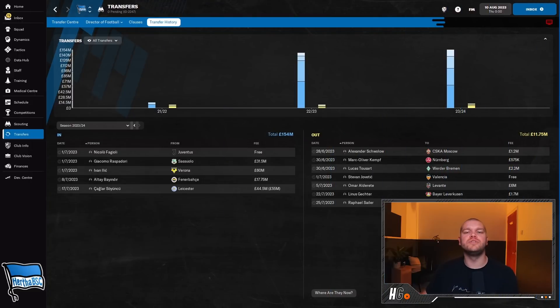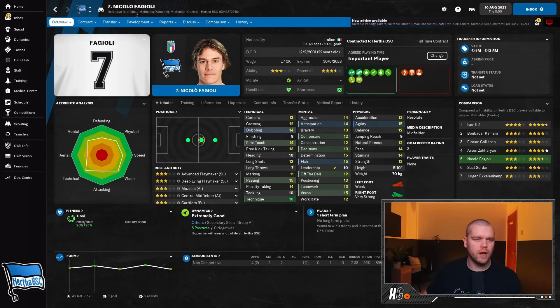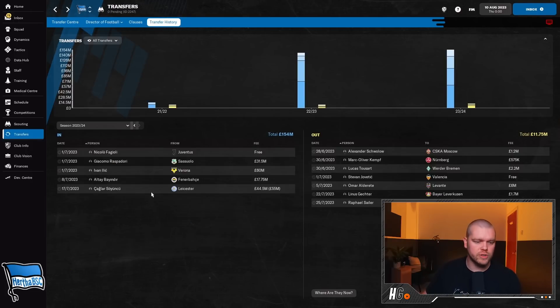Going into season three - here are the transfers in and out. Lucas Tousart and Alexander Schwolow the goalkeeper have left, which you'll see why shortly. We brought in Nico Fagioli from Juventus on a free transfer - another really well-rounded midfielder that I don't think gets enough credit. He can play any of the three central midfield spots and I'm really happy to bring him in, especially on a free transfer.